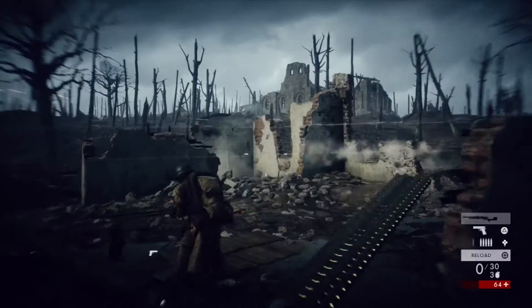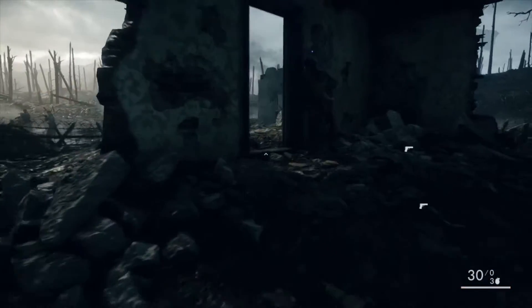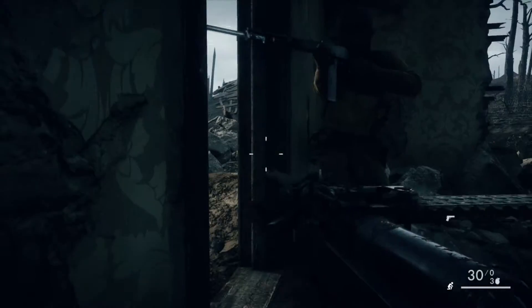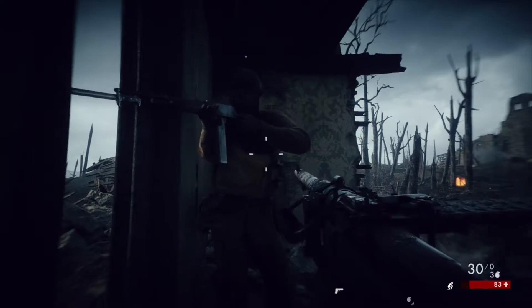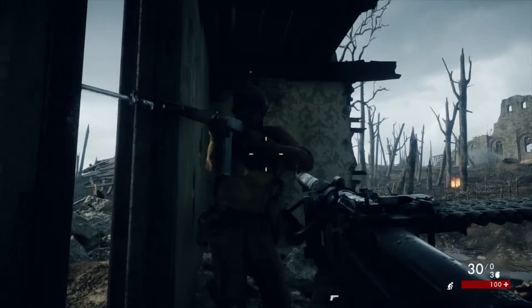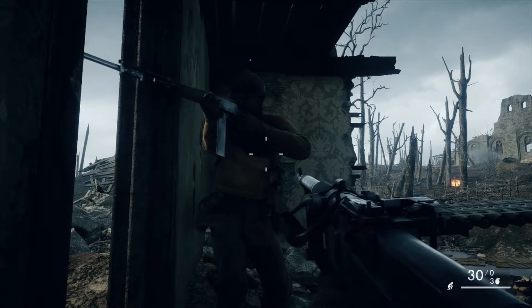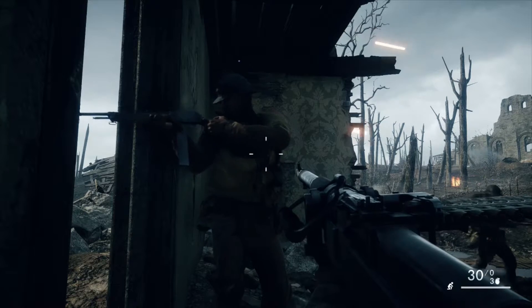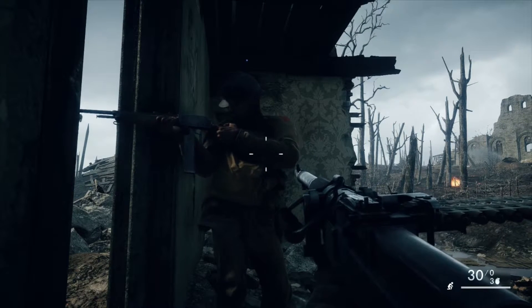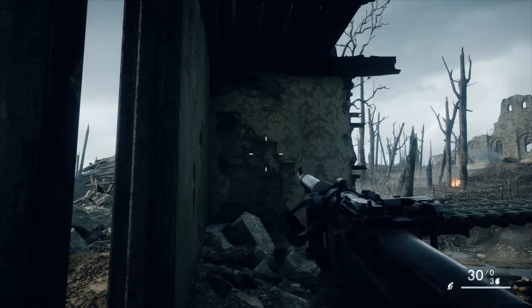Quick video — what you're looking at here is a piece of the campaign for Battlefield 1. I want you to look at this guy here to my right. Look at what he's doing. Do you see that? This is my most requested feature for Battlefield: being able to cover fire. The CPU can do it, but you cannot. Why is that? Come on, Battlefield.